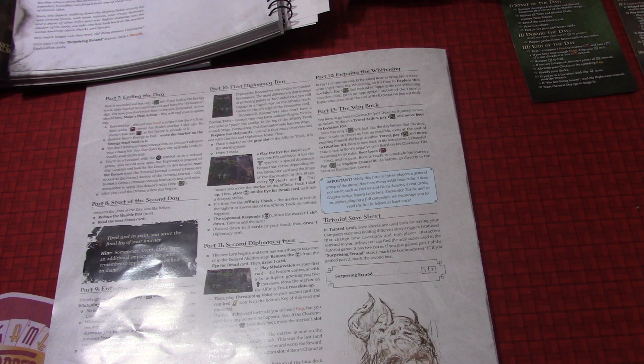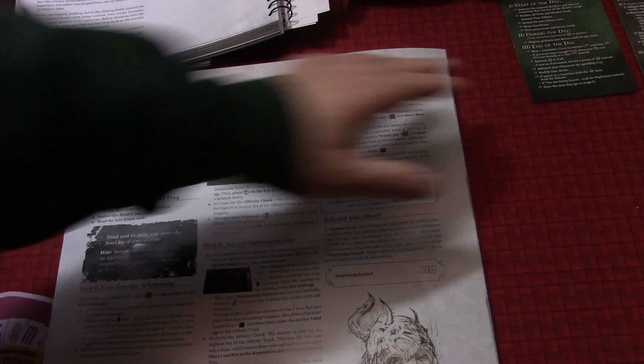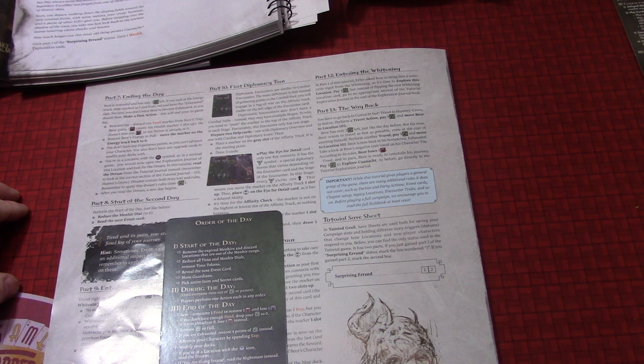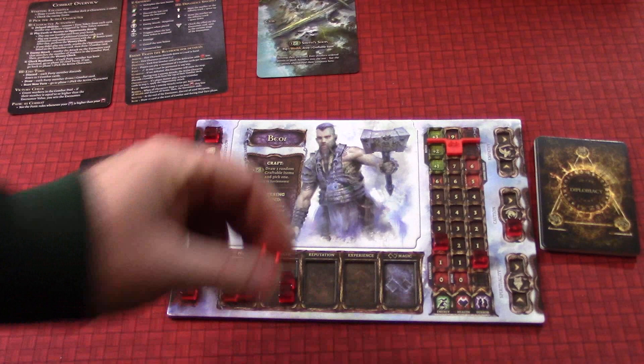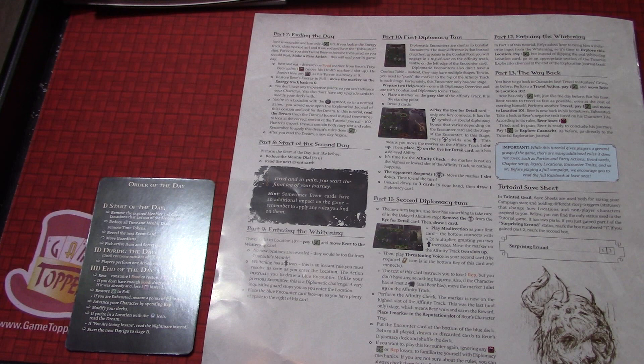Ending the day — Bjor is wounded and only has two energy left. If you look at the energy track, the slots marked as one and zero are red and have an exhausted sign. You don't want Bjor to become exhausted, so you should rest — make a pass action. This will end your in-game day. The first thing we do in the end of the game day is rest. It says: rest and eat — discard one food marker from Bjor's tray, Bjor gains one health, move his health marker back up. He doesn't lose any health as his terror is already zero. He consumes a food and his health marker goes back up — his energy is restored to full at six.